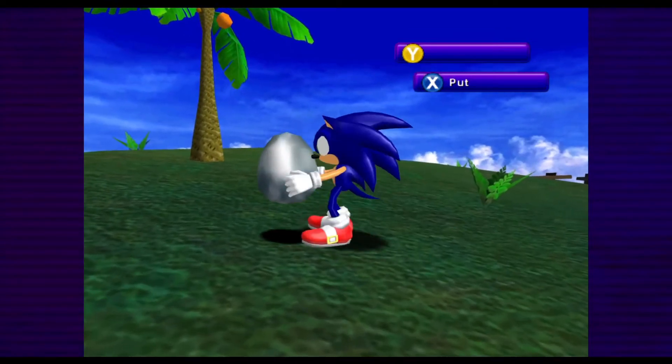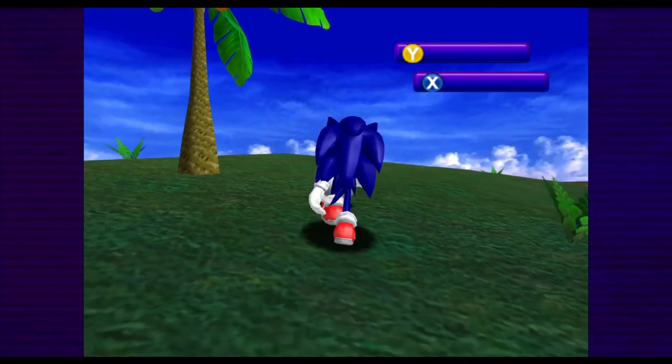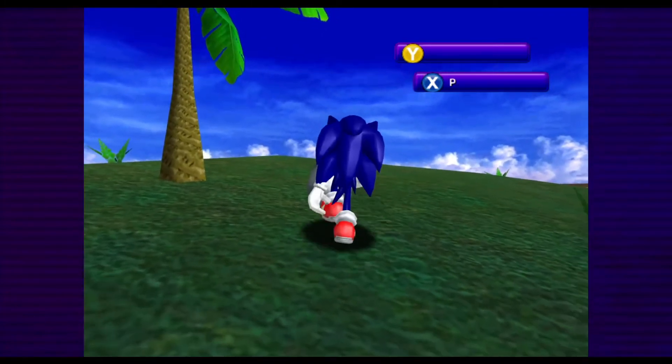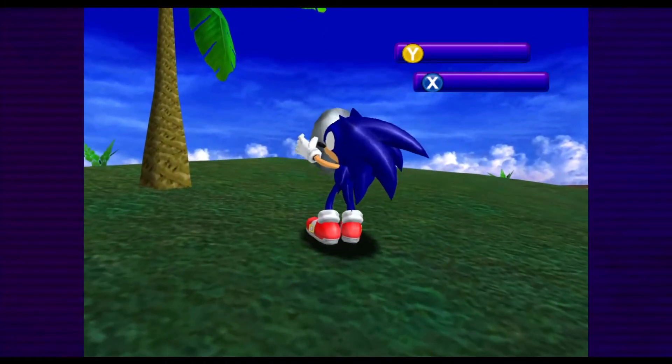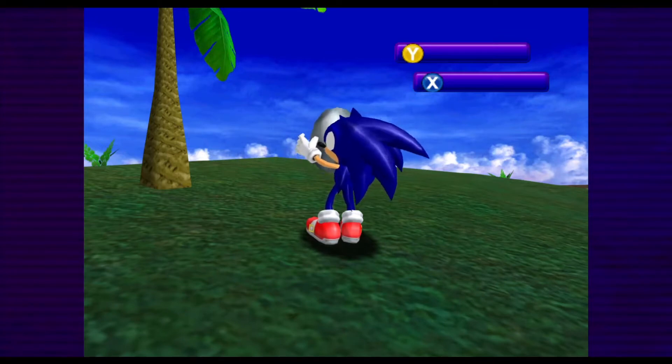Why would I do that? To make it hatch faster! I'm pressing all the buttons. You gotta press it and then hold the control stick up or something. Oh, maybe that's the Sonic Adventure 2 thing. Oh, there it is! Hey, look at that! This is how babies are hatched. Sonic hugs their egg and then they get hatched.